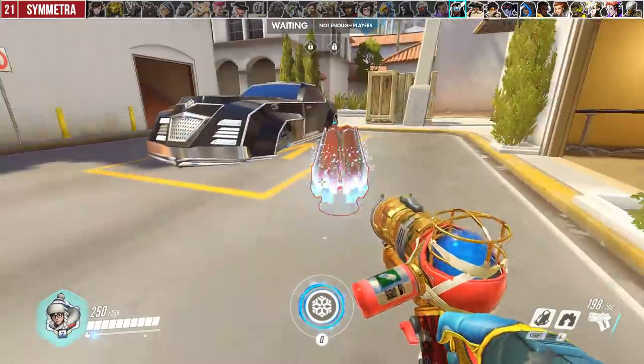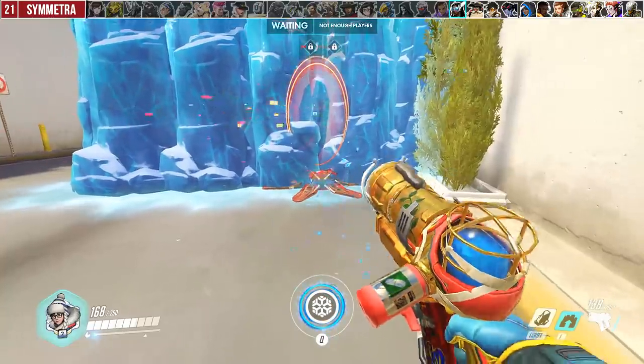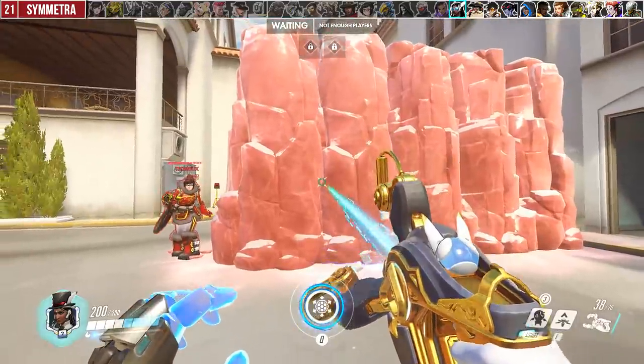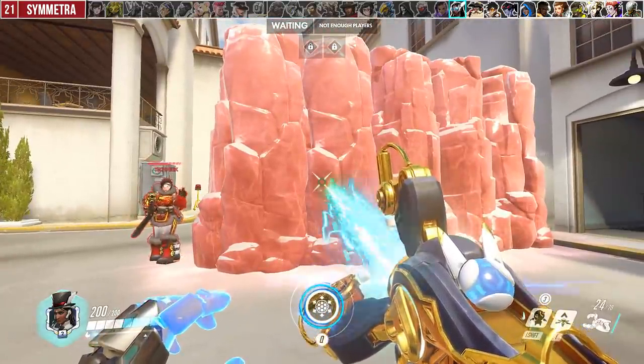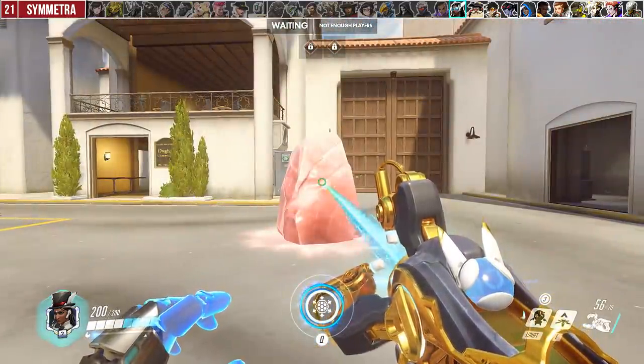Against Symmetra, if she ever uses a teleporter-sentry bomb combo, you can wall her to stop the turret damage and give yourself some breathing room to break the teleporter. Be careful when keeping your wall up for too long against Symmetra, because she can build up her beam charge against it — but she cannot against your ice block.